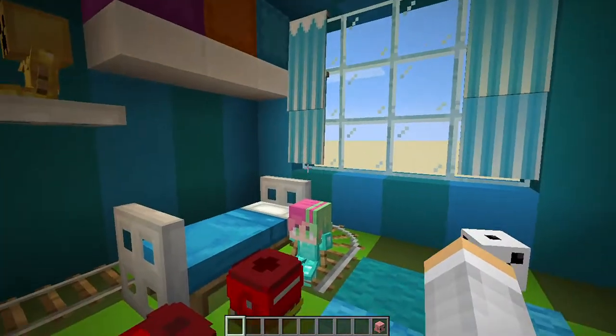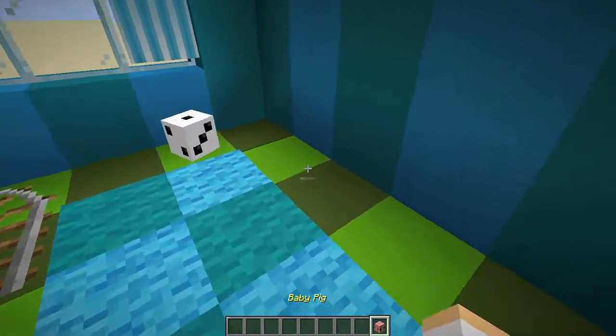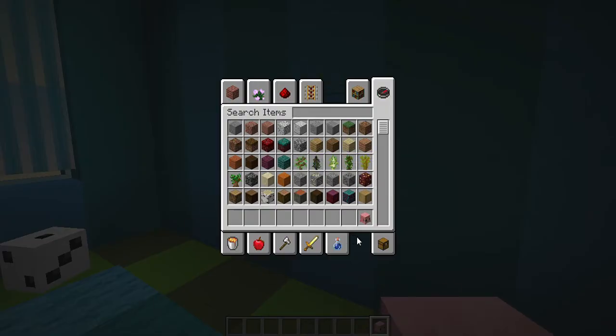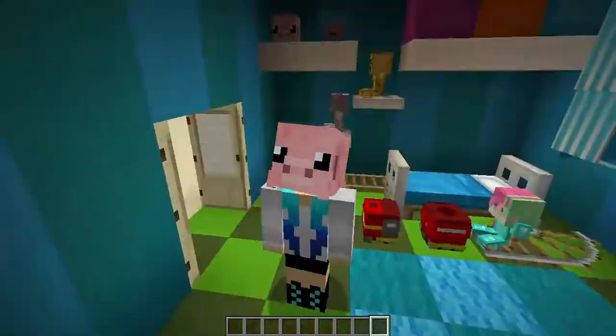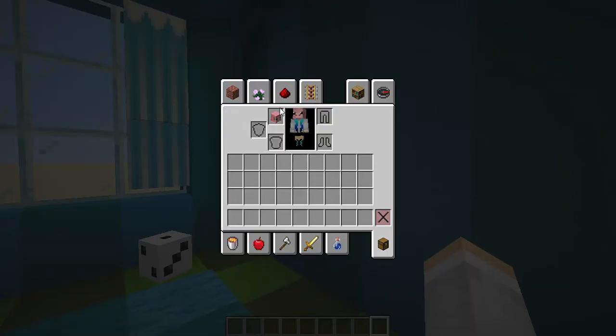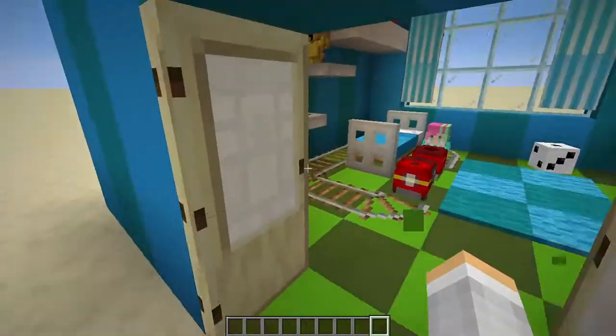So yeah, here's some dice — there's like a bunch of them in here and there's this big one. I got a Louse skin. Here's the pig — you just place it down anywhere you want, the baby pig, and you can even put it on. Cute little pig. So yeah, that's this room.